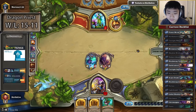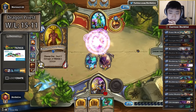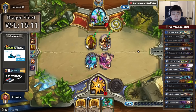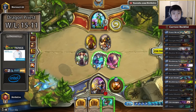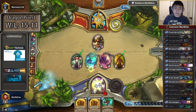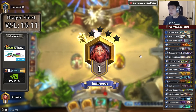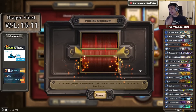10 damage here, plus 7 — I have exact lethal but not through his hero power. I guess that's the scarier card. I don't have to worry about combat; he's already played both Savage Roars. Chromagus — I think Chromagus might be the bigger threat.